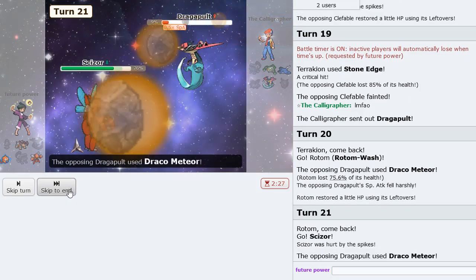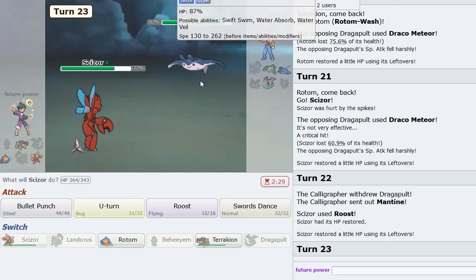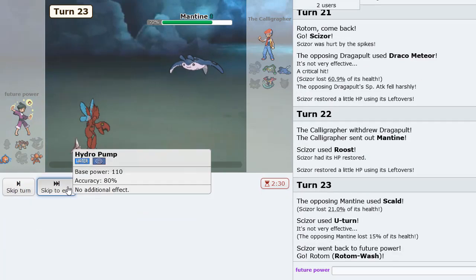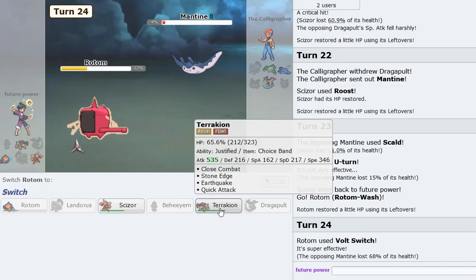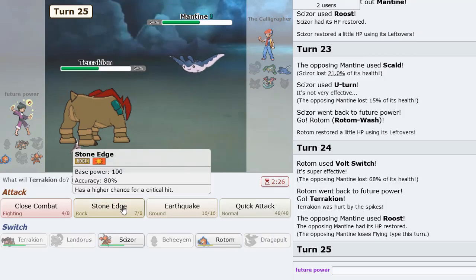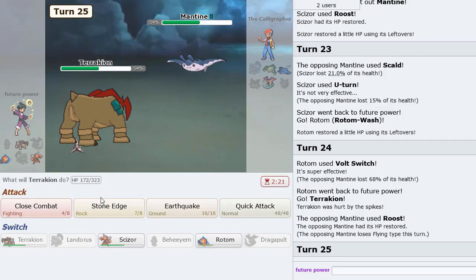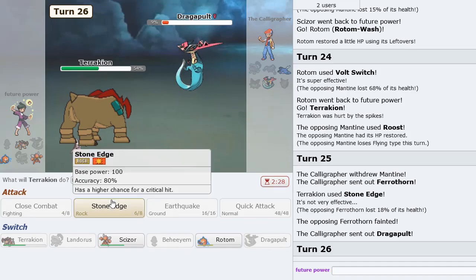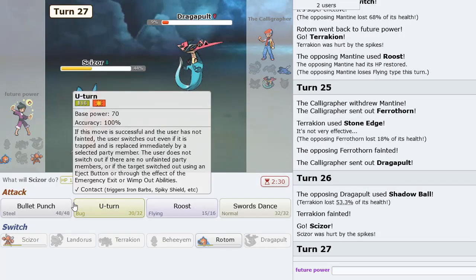If he drops another one, which I think he might - all we do is basically just keep Scizor around. So we bring in Scizor here. He's gonna drop another Draco, except he crits this time. We have to Roost. And then I think we just U-Turn. No Scald burn, please - thank you. Into Rotom we go, and then we Volt Switch here. Doing a lot of damage to that. We go into Terrakion. As he Roosts, this allows us to click Stone Edge. He's forced to sac Ferrothorn. So let's knock that out. He brings in Dragapult - all we do here now is Stone Edge. As he Shadow Balls, let's bring in Scizor here.